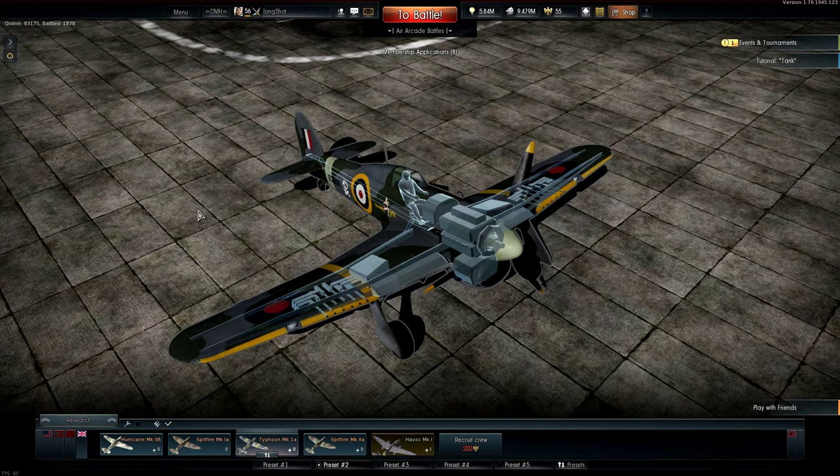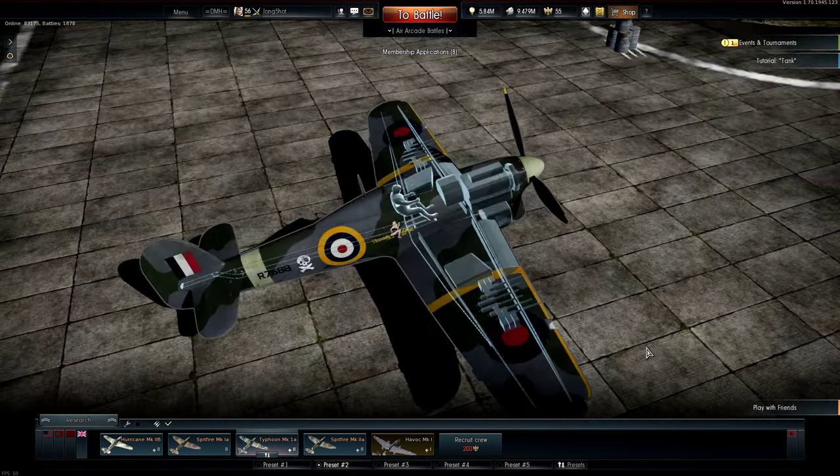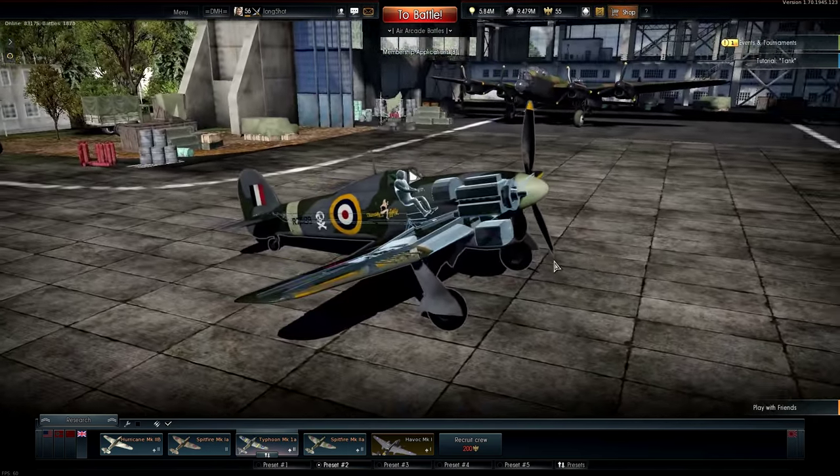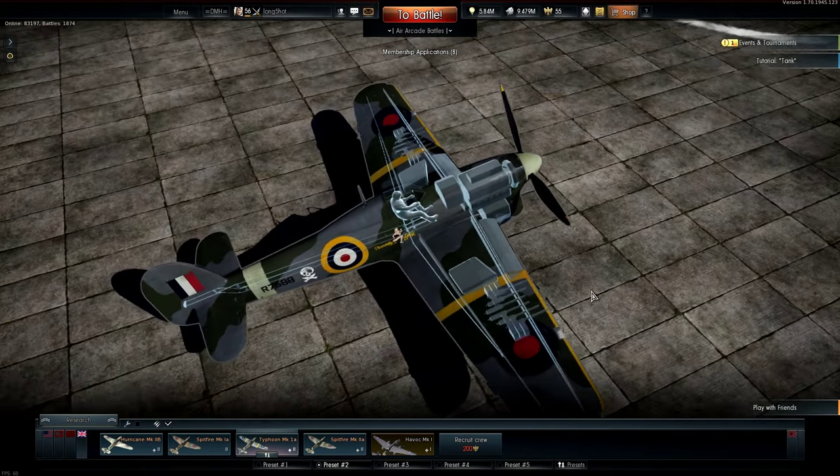Next I'll bring up the internals. The main thing I'm looking at here is the location of the fuel tanks out in the wings. Along with leading edge tanks that'll be highly exposed in a head-on. There's also a huge coolant reservoir right under the engine that looks like it'd be easily damaged as well.